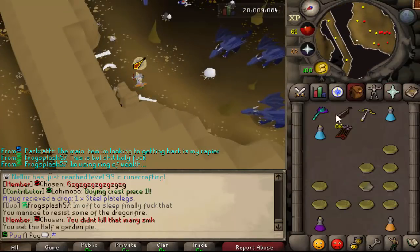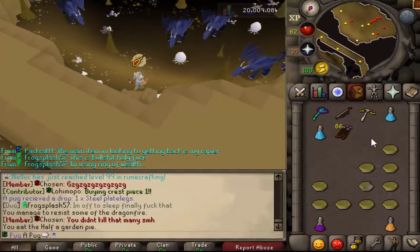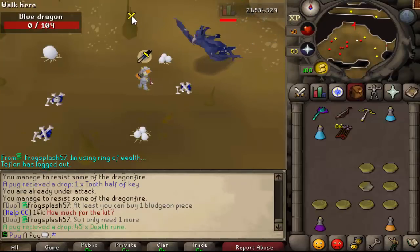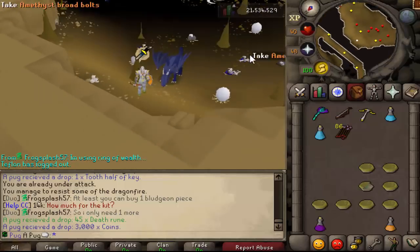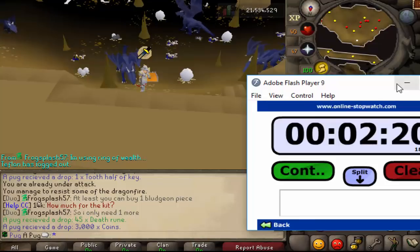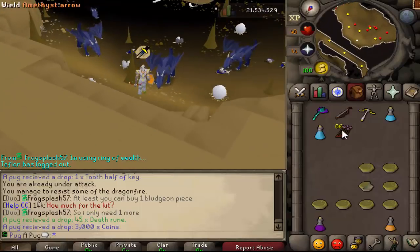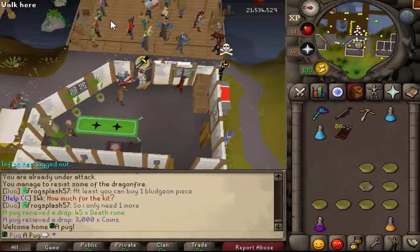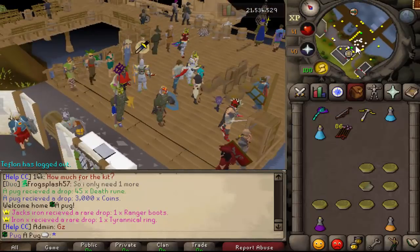We'll do one more just to see if we can beat two minutes or if that was a fluke run. Then we'll hop on Jamie real quick and spawn a T-Bow and test KBD. The second run came in at 2:20, a little slower. One issue with Blue Dragons is they can actually PJ you with the crossbow, probably because of the speed difference. Either way, even this run was still 10 seconds faster than Blowpipe. So Dragon Hunter Crossbow definitely seems to be the best weapon if you are killing dragons.